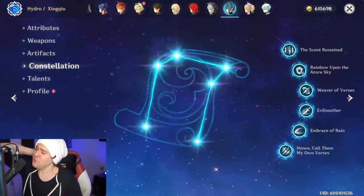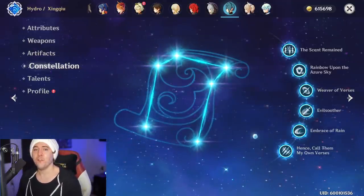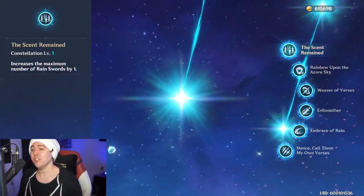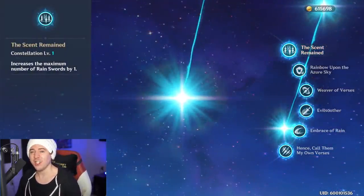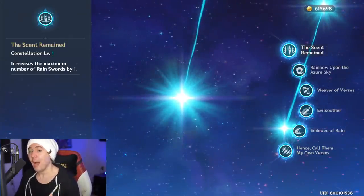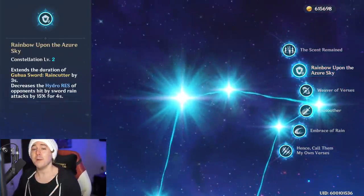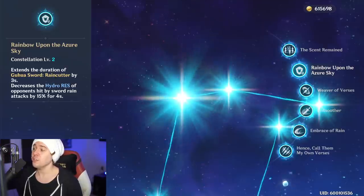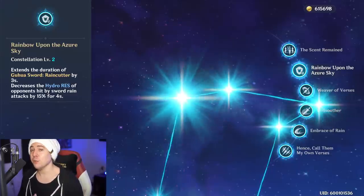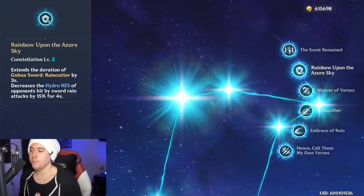A common question is how good are his constellations and do you need them all? Frankly, you don't need constellations for him to pour out that full supportive kit. Outside of C1, which gives you an extra rain sword — one extra damage reduction hit and one extra rain sword that heals from his ascension — the rest of his constellations pretty much increase his own damage. So the more constellations, the better he is as a damage dealer, but you can still use him as a spam bot and contribute damage without them.